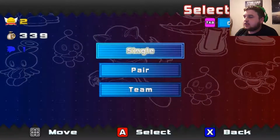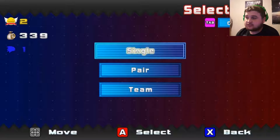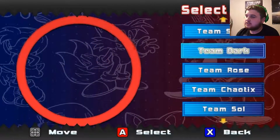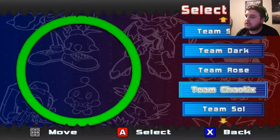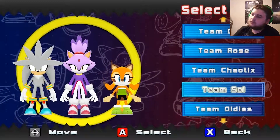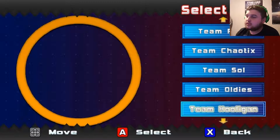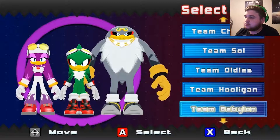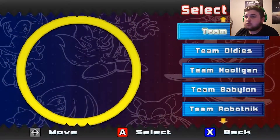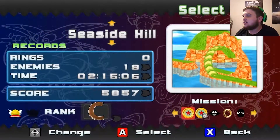Sorry about that — it just crashed. Let's try using more characters. You can actually team up rather than going solo. We have Team Sonic, Team Dark, Team Rose, Team Chaotix, Team Soul, Team Oldies, Team Hooligan — those are from Sonic Fighters — Team Babylon, Team Robotnik, and you can make your own custom team. Let's go with Team Dark — always my favorite.